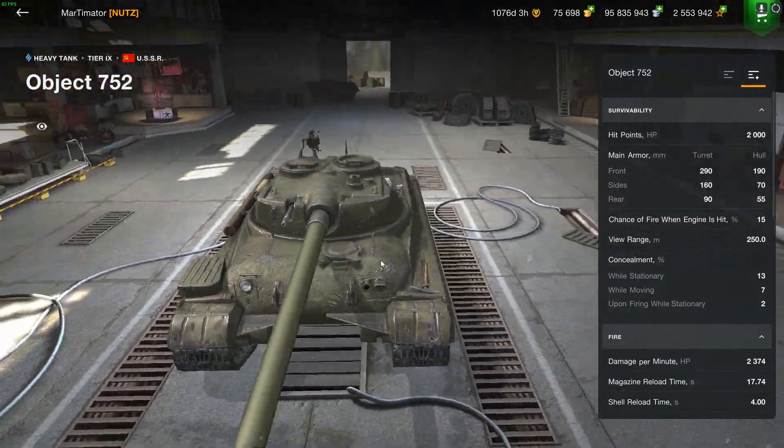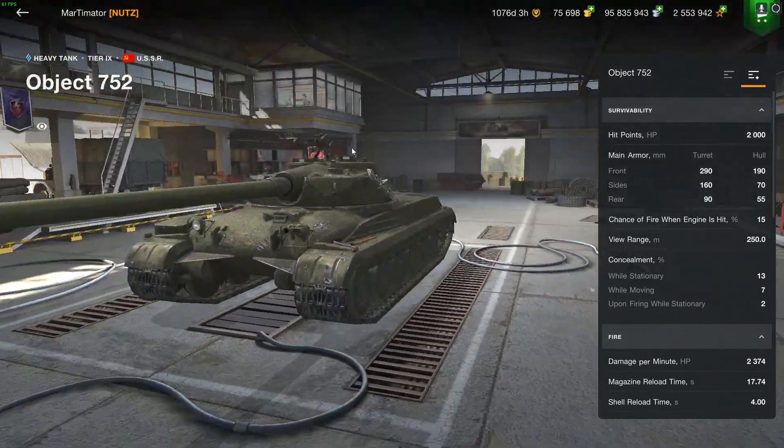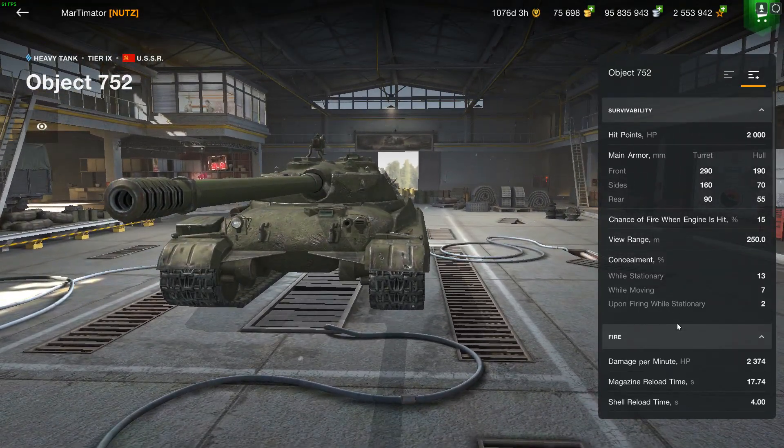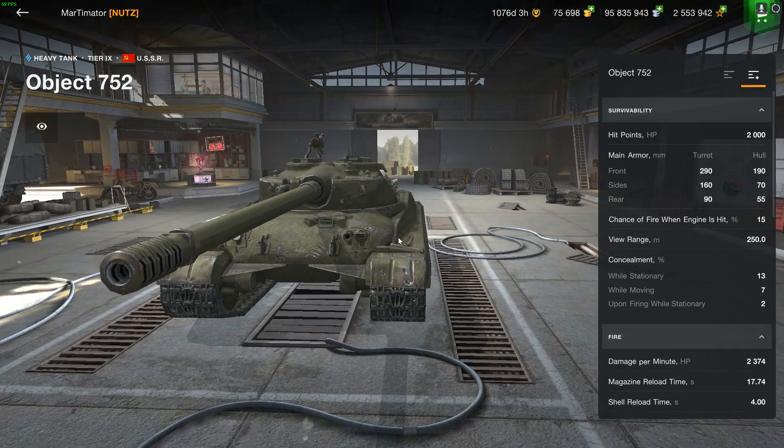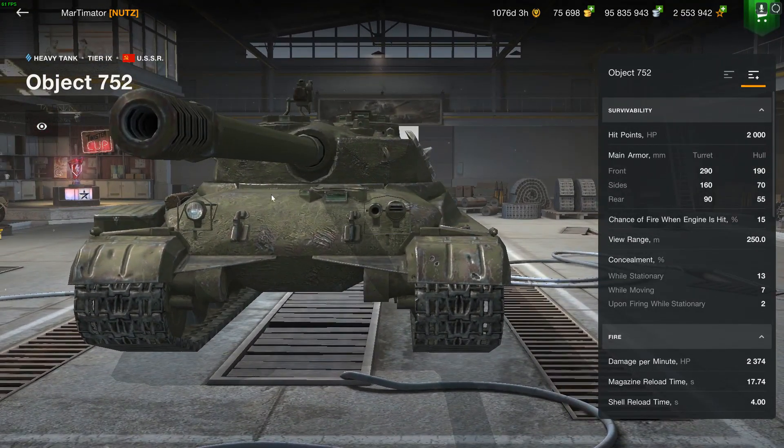Overall, what we have on this vehicle is very strong armor, especially in the turret, with this sort of double cast construction, so that is going to be very strong. You also have 8 degrees of gun depression, which is very unusual for a Russian tank, but you do have the cupolas on top. As you can see in the armor profile, it's very strong — but let's look at it in more detail outside of the game.